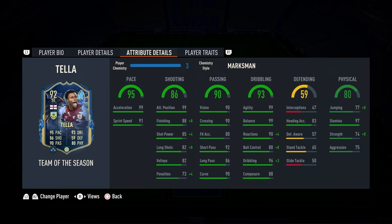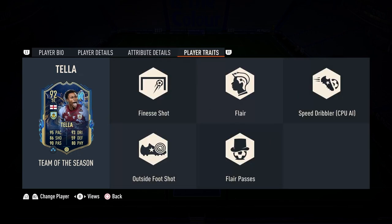He's also got 89 shot power. The short pass and long pass are very nice as well, and you get 96 ball control with the Marksman and 99 dribbling. It bumps the strength and jumping up to the mid 80s, which is amazing. He's got 88 composure and 83 heading accuracy. With the shot flair, speed dribbler, outside the foot shot, and flair passes — this card is loaded.